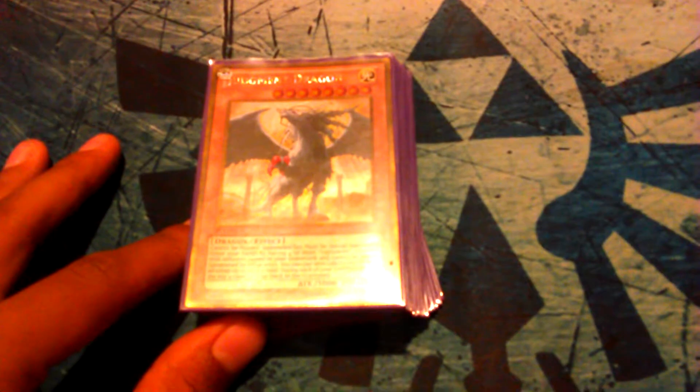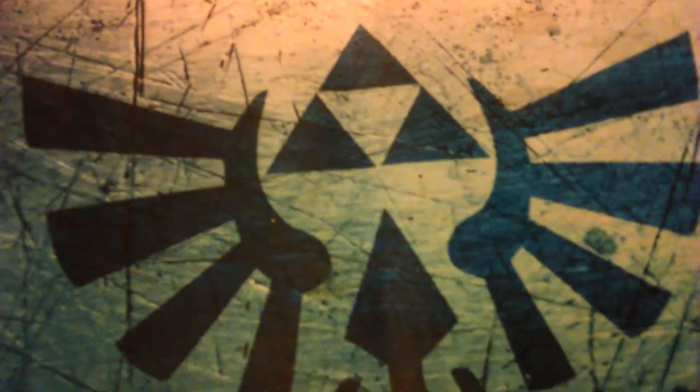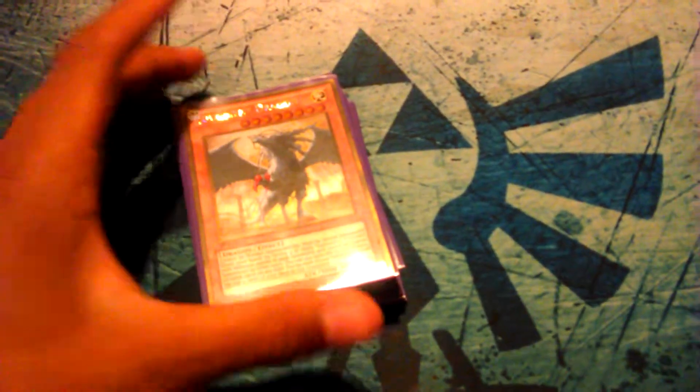Hey guys, it's your boy Old School Duelist 12. I'm coming back at you with a new deck profile — a deck I keep building on and off. Right now because the Gem lock is gone, this deck is actually live and playable. It's a rogue deck profile of something you wouldn't normally see. As you can see JD, but this is a different version of Lightsworns — what I call Zombie Sworns.